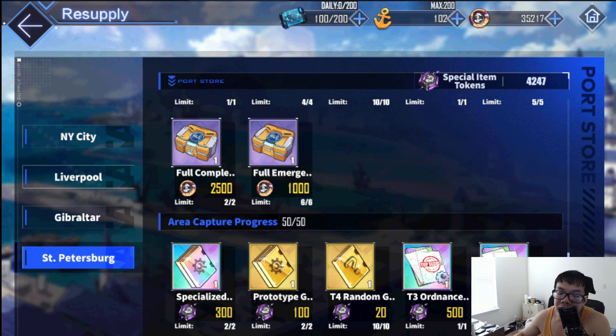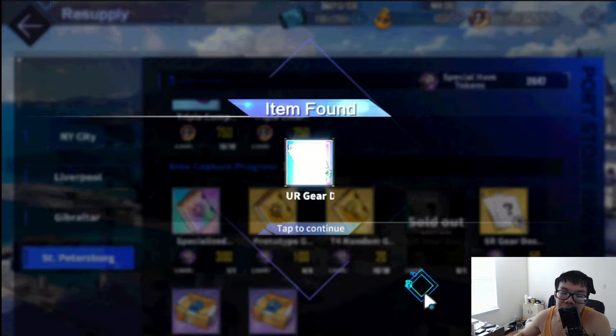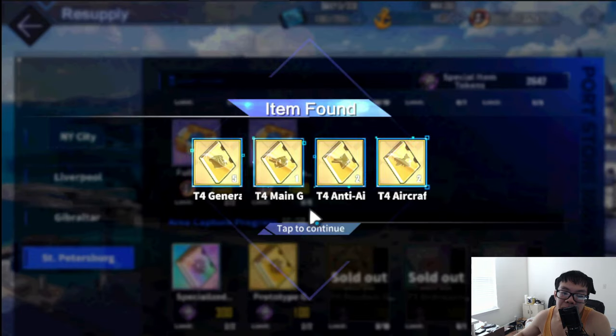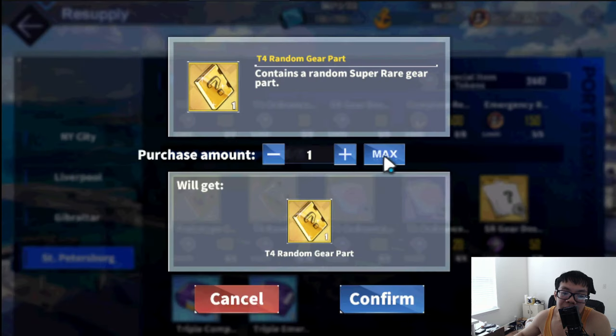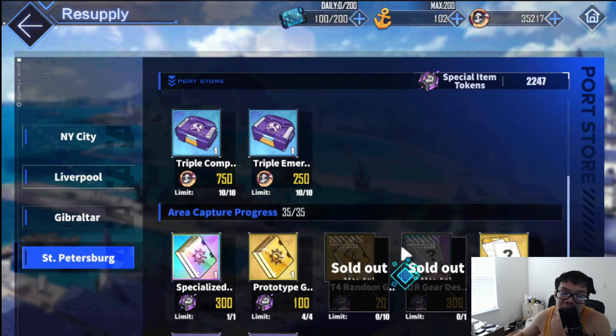Now the best tab — Saint Petersburg. Assuming you've cleared all of these, definitely pick up the ordinance because it's very rare. After that, grab the UR design prints and then the gold plates — you're going to need a lot of gold plates; big focus on these things, so buy them out whenever you see them. Hopefully get aircraft and main gun plates here too.